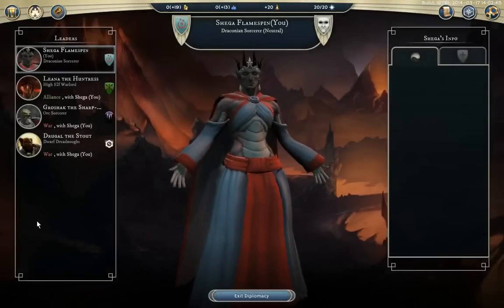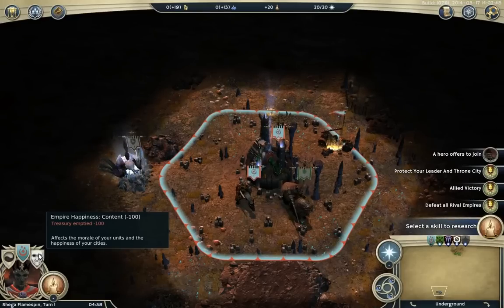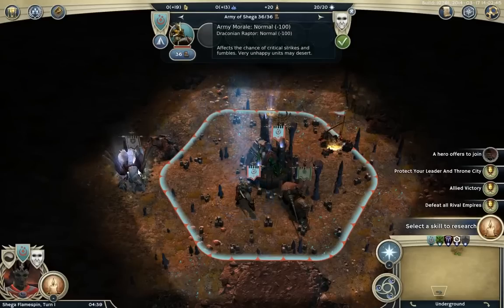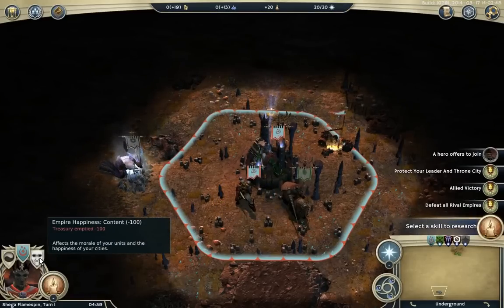This brings up diplomacy. This is your empire morale and happiness. So far we are not happy because I sent all my money away — whoops, oh well. I don't think it will really make people that unhappy. But again, just like the alignment, you get the list of everything affecting empire happiness.